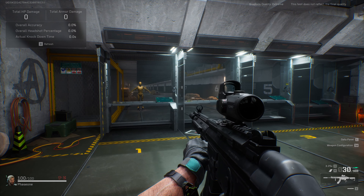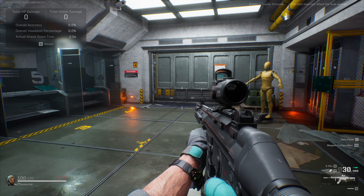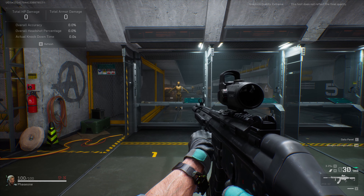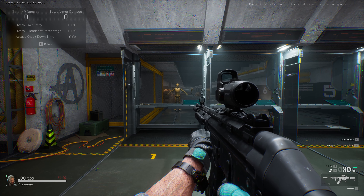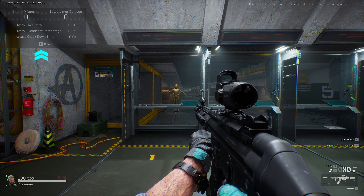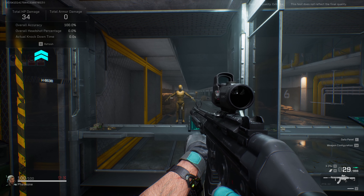So we'll be back here. You have many features within the firing range which are important to learn. In the top left-hand corner you can see the damage that you can deal, and there's also a refresh button there.